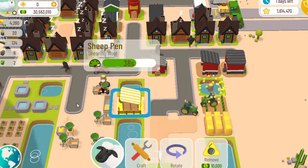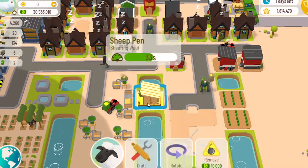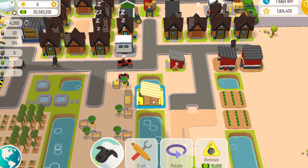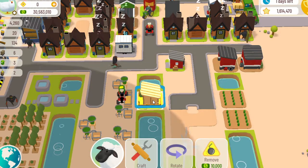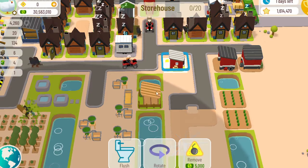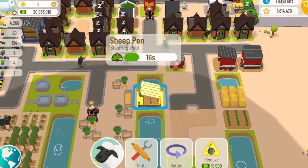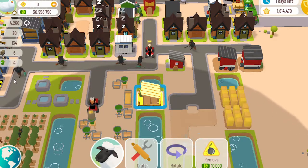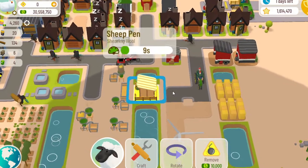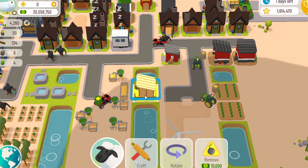The sheep need five water for their pen, one wood, and nine feed. Then they can produce wool. The loggers will bring the wood over, but if they can beat the rancher to it — the rancher will also try to get the wood if it's available.